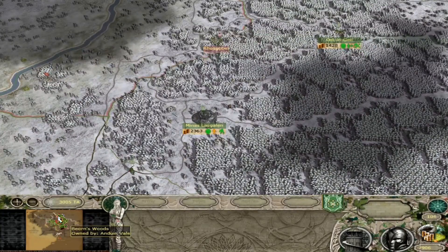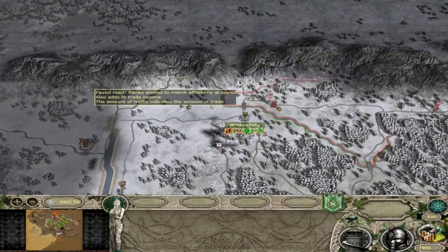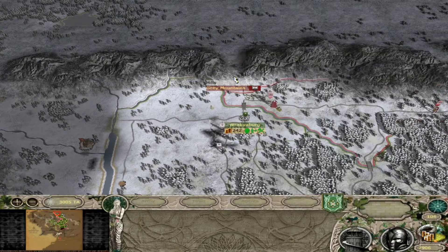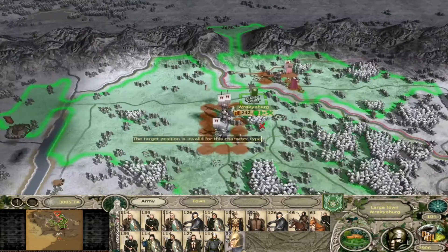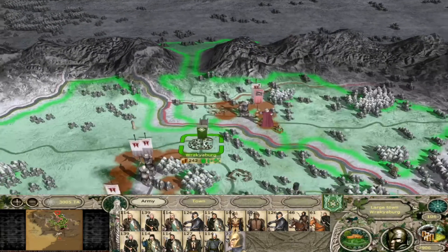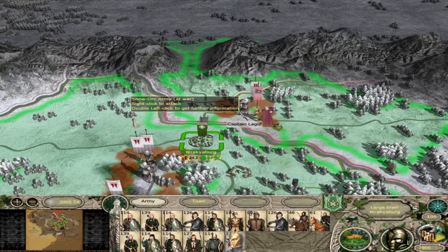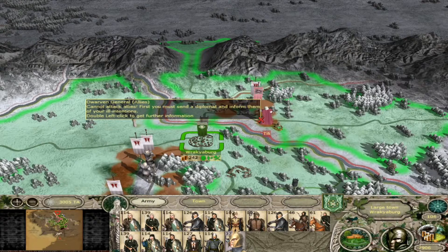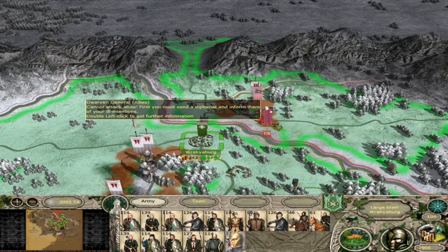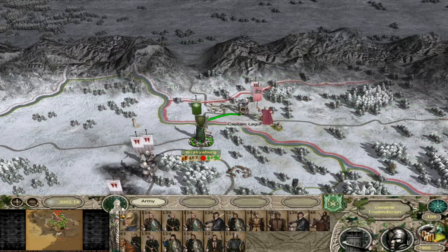What are we going to try and accomplish today? Well, perhaps we could potentially get Dain's Halls here in the Grey Mountains, but we have to do something first and we need to clear out a lot of these armies. I think we'll start with Captain LeGuff, because we are actually allied to the dwarves and we can use that to our advantage - we can send their general in to die, the stunty bugger.